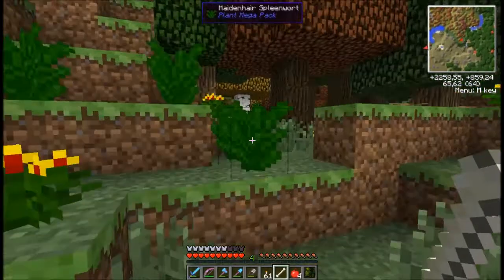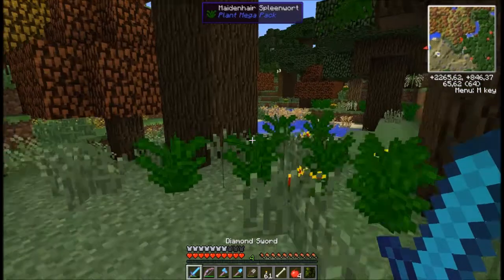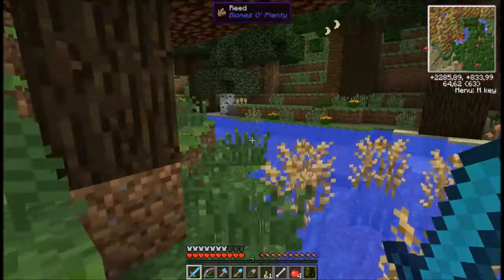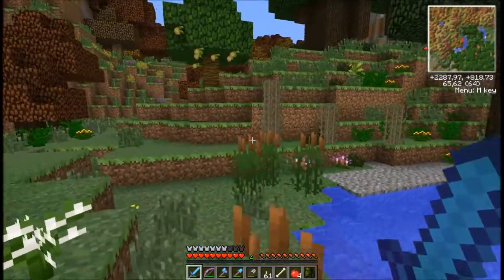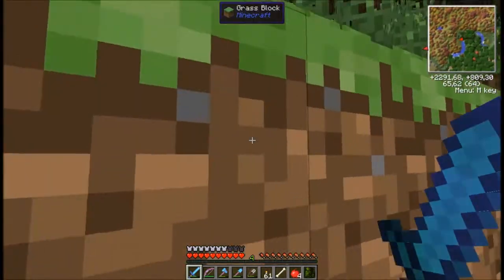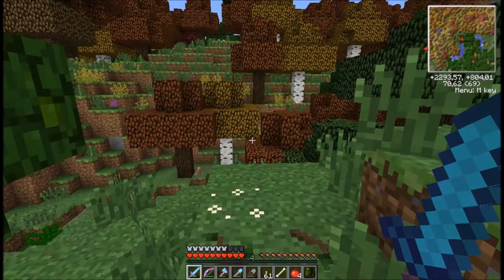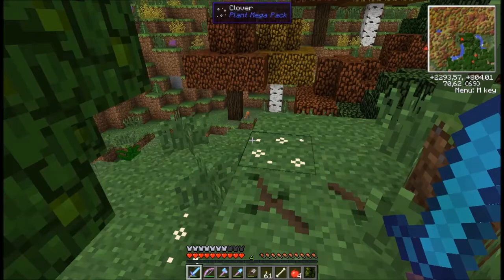I wonder if we can go here — we can go here. So yeah, Daisy is getting her own special ride today. I've noticed that it's just way easier to just pick her up and travel like this, especially when you have to go through mountains and hills.